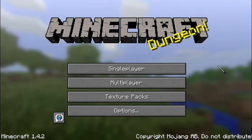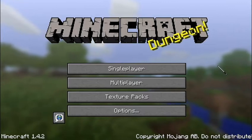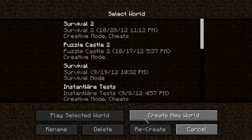Hey guys, this is Emerald Fire, and today I'm going to show you how to make an empty world without MCEdit, so you can make maps like Sky Block. It's really simple.